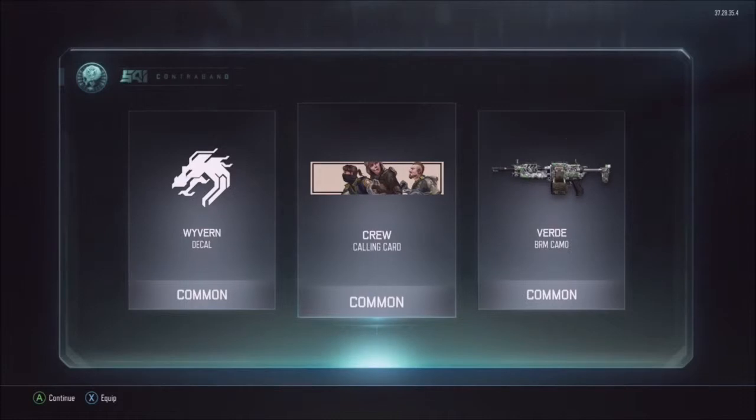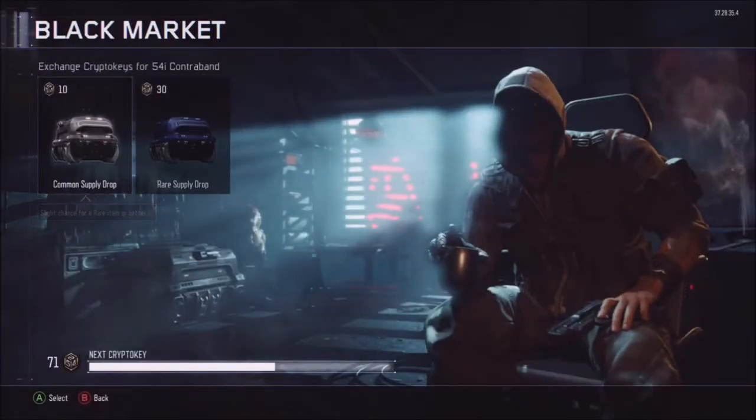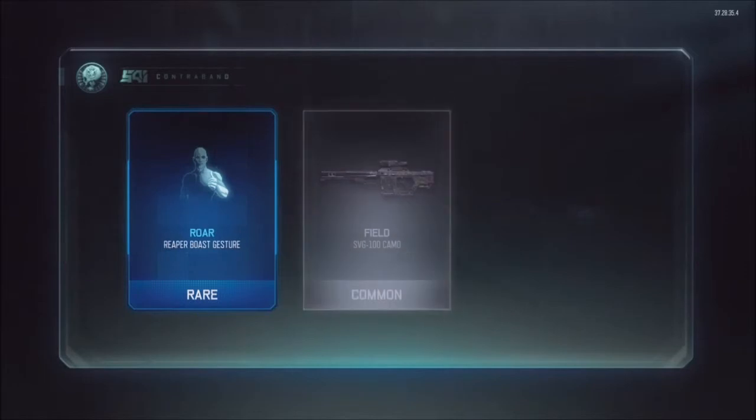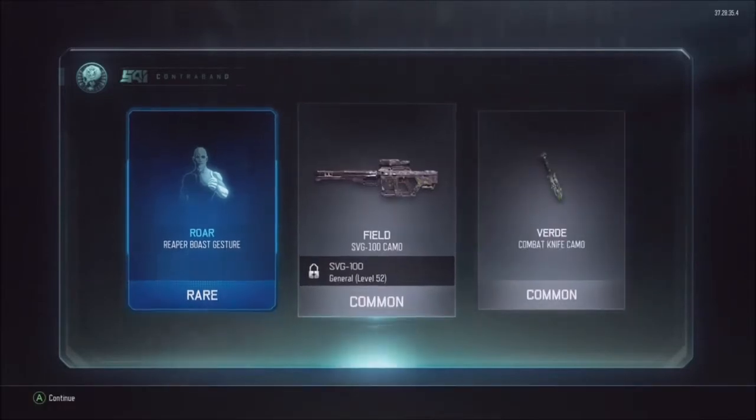Not the greatest thing out. That's kind of cool though. You got the Seraph, the Sparrow, and the Ruin, I think. It has some names - I'm not completely sure. I don't know my Specialist names as well as I should. There's a Legendary. Got a Reaper Boast, that's kind of neat. Got a Field Chemo for the SVG. Already got done using that though.